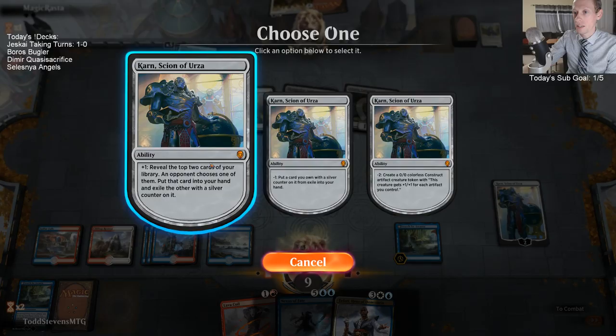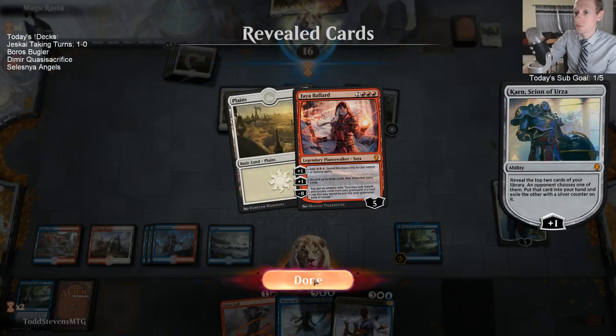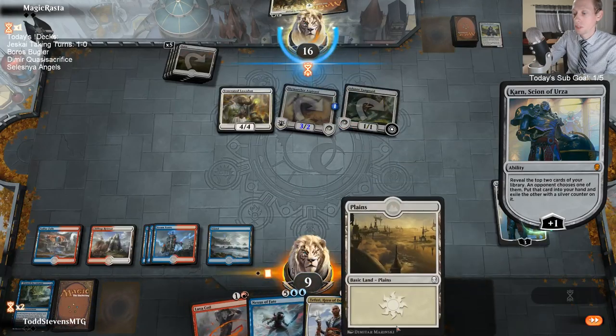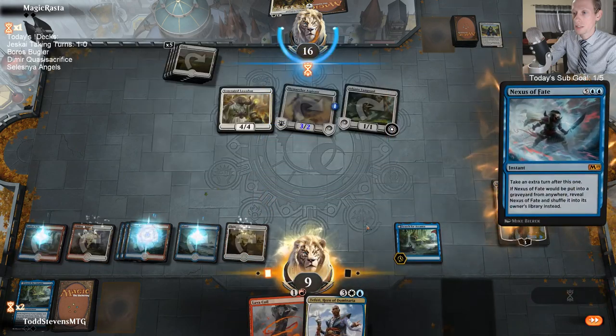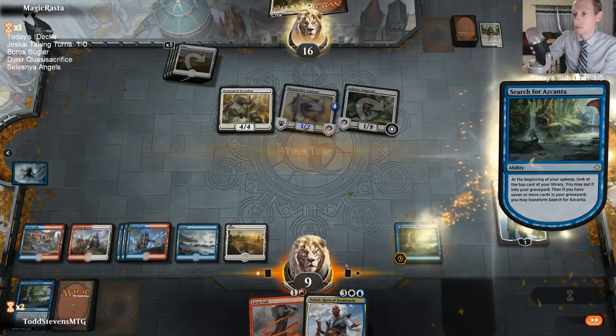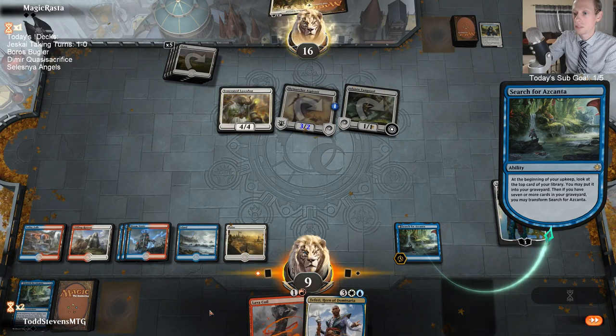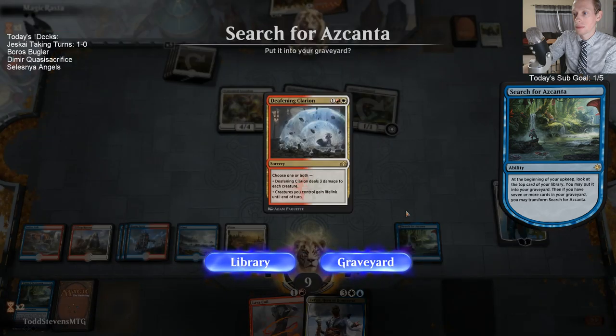It's a little risky keeping that card because we need to find a land here, but Karn usually finds a land with a tick-up. Alright, we found a land. It's Teferi plus Lava Coil - let's just go ahead and Nexus. So we still have five. That kills Aspirant and makes them pay life for Adanto. Then we can play Lava Coil to kill Luxudon.